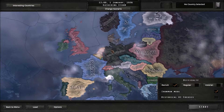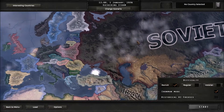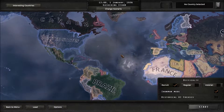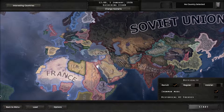Hello again, ladies and gentlemen, Sokka here, and you're wondering why are we looking at a world map? Well, this is Hearts of Iron IV. It was released on D-Day, June 6th, so 10 days ago, and I picked it up being a big Paradox Interactive fan.